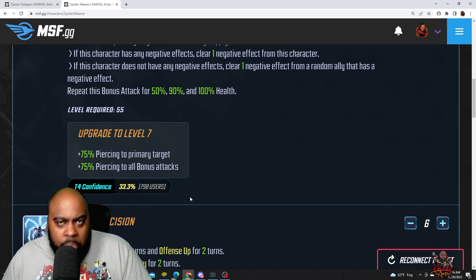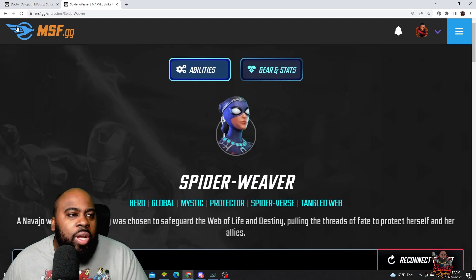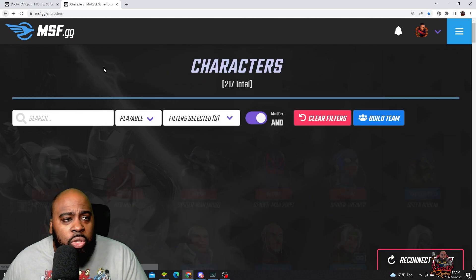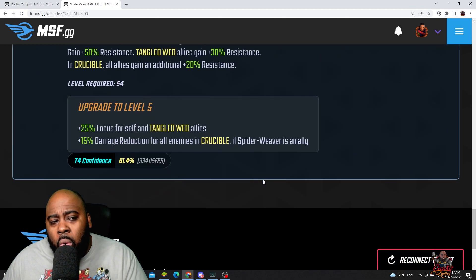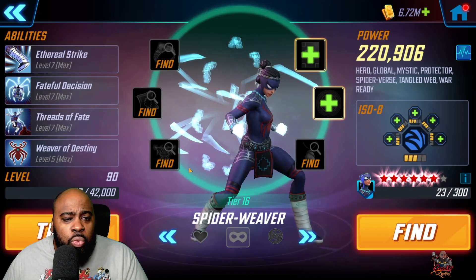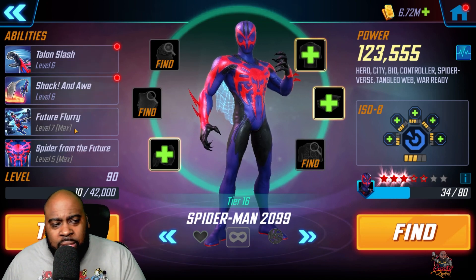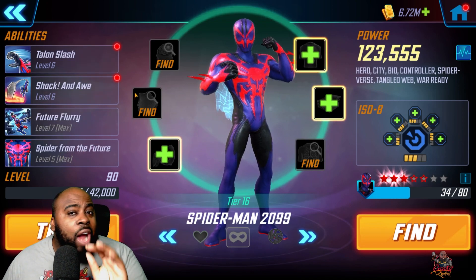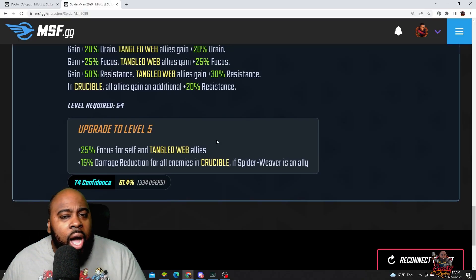Next, Spider-Man 2099. I'll show what I have on him and what you probably need — I think it's really only going to be his passive. I've done his passive and his ultimate ability, but I really think you only need the passive.